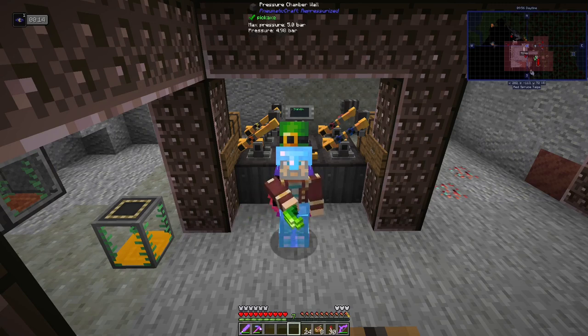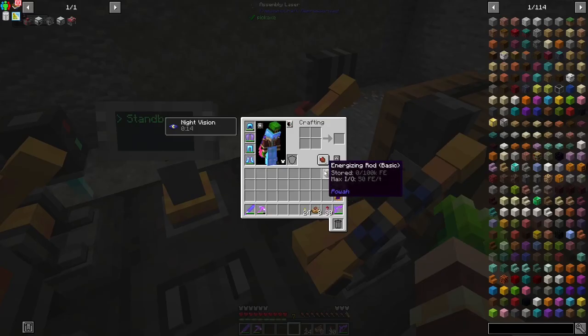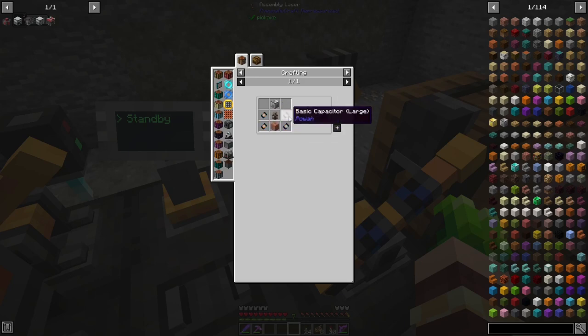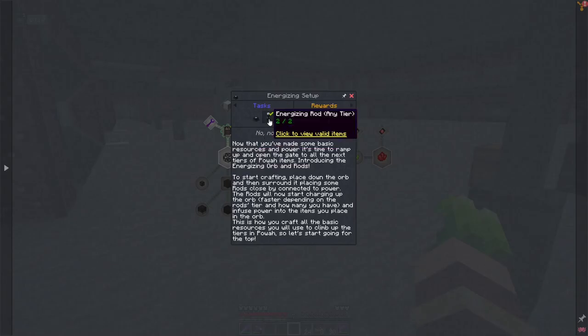Welcome back to Enigmatica 6 Expert episode 12. I finished making all of these - the most difficult part was probably the laser. I ended up making two because it's easier to make two at once. The reason this was expensive is the tesla coil: you need HV capacitors, MV capacitors, LV capacitors, a bucket of etching acid, and fluid cells. I had to make 16 LV capacitors to make 8 MV capacitors to make 4 HV capacitors to make 2 tesla coils to make 2 energizing rods. The quest reward gives us two free basic rods once I make the energizing orb.